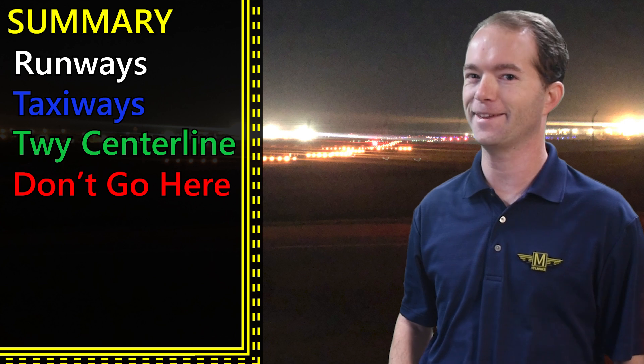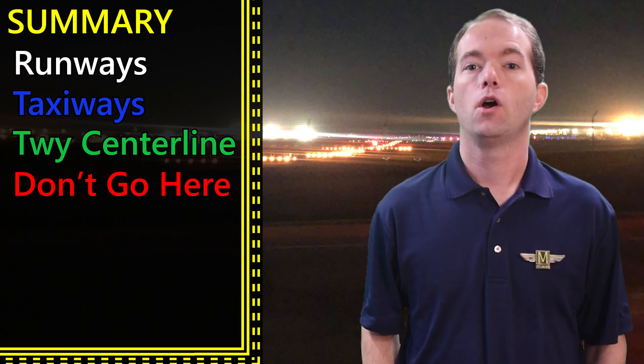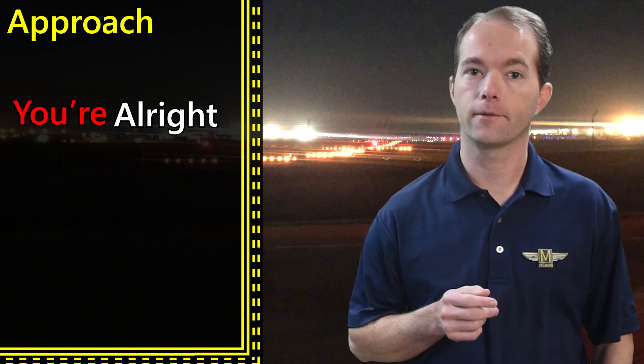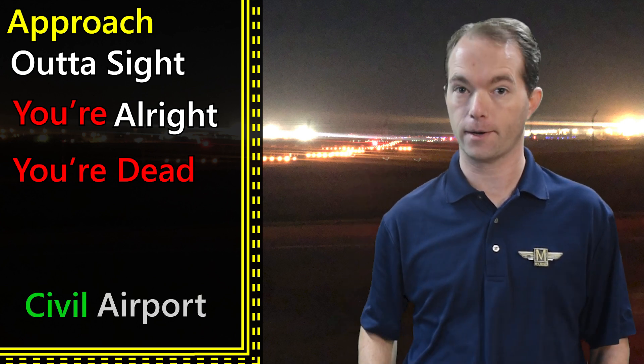You thought I was going to rhyme again, didn't you? Flashing yellow that looks like a train signal means that you hold short until clearance is given. So as we approach the end — red and white, you're all right. Red over red, you're dead. White over white, out of sight. And land at night, you better see green and white.